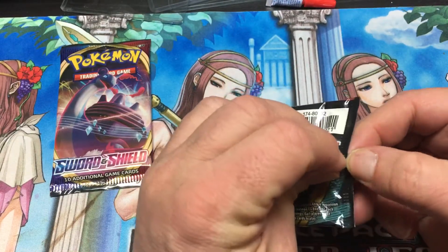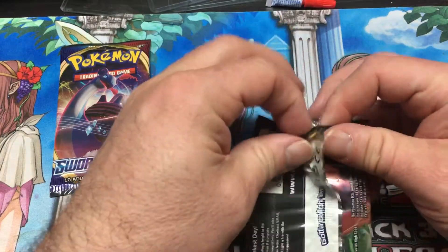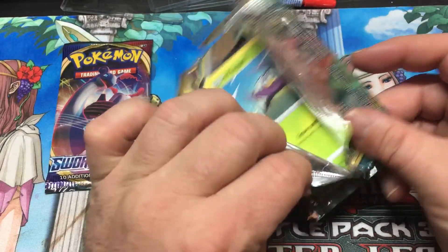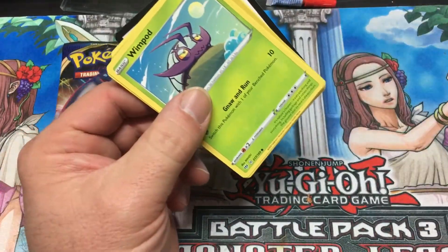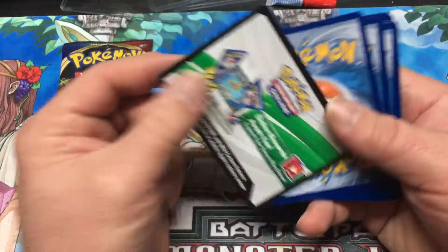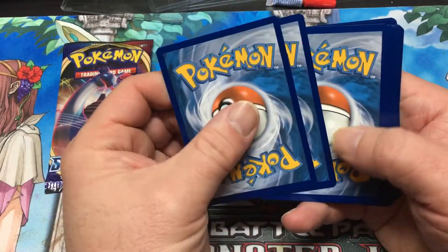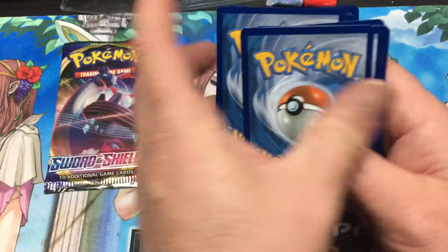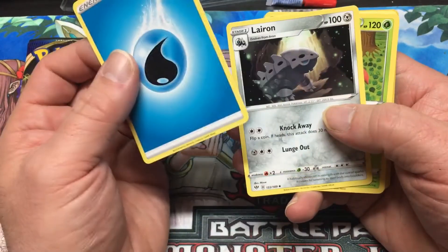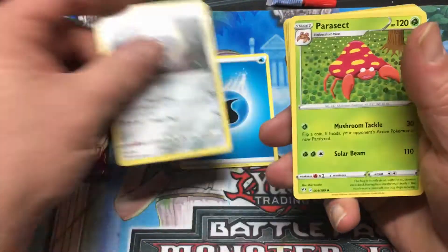It's almost early morning Christmas Eve. Let's see what I got here. First off, get the code card right there, and we're gonna do the card reveal. I think this is how it normally starts off anyway — got some water energy and got the Galarian Larian.